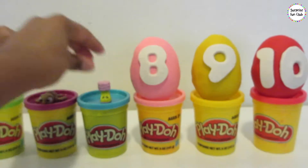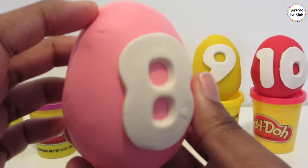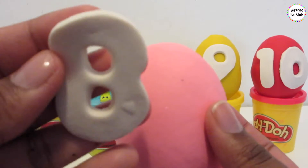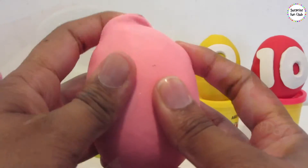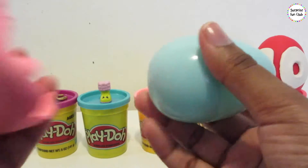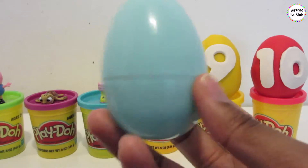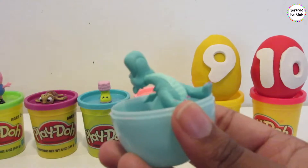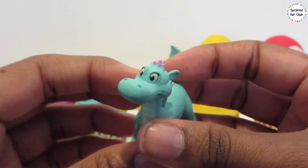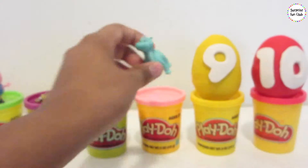And let's get number 8. Number 8 comes after 7, right? Ocho. Number 8. Number 8 has pink Play-Doh on it. Let's get it off and see what color surprise egg is under — whoa, a blue one! Super amazing. Let's see what's inside. It's a blue dragon from Sophia the First named Crackle in the number 8 egg. Awesome.